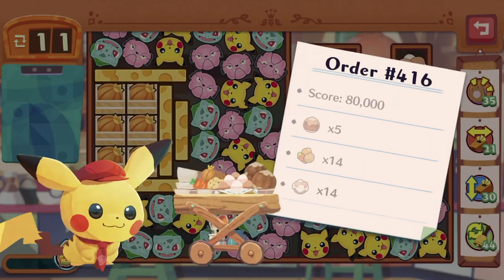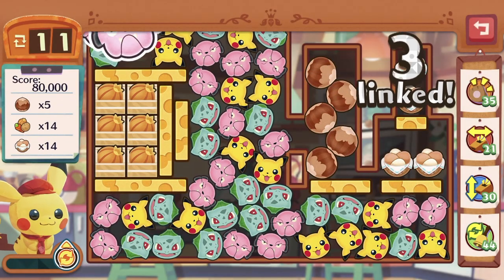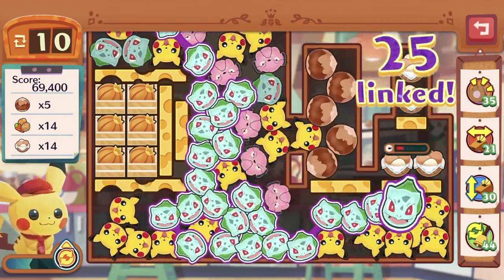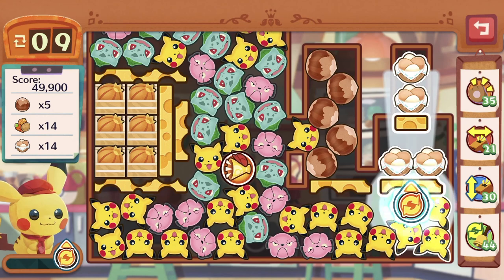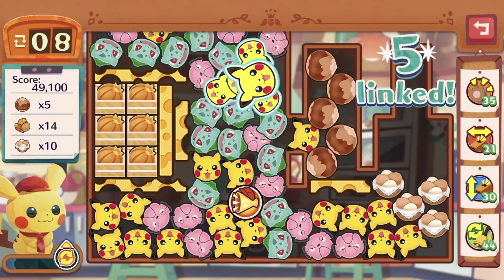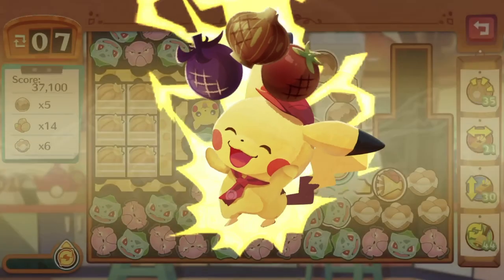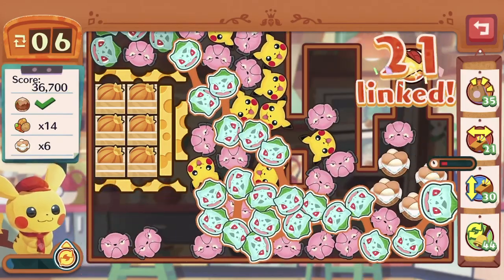I wish they would incorporate this cafe theme into the anime — it would be cool to have Ash and the gang sitting in a Pokemon Cafe. Let's get Bubblesaw going. Let's set the eggs free first because we do need to clear the eggs requirement. There is a hole you can actually go into, and we use Pikachu's ability to destroy things behind the barrier as well.